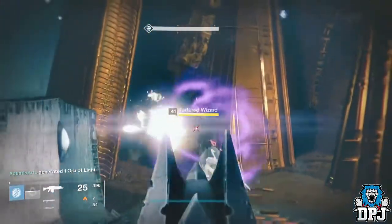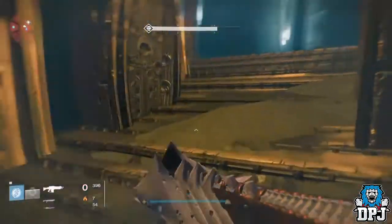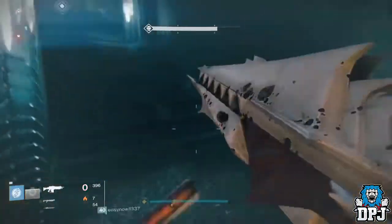Once that door is opened, you run through and you want to run towards the Shadow Thief strike, where you board the Ketch and finish the mission there.